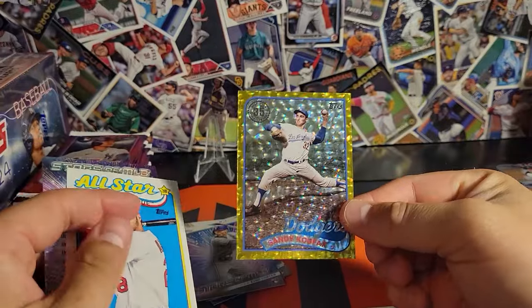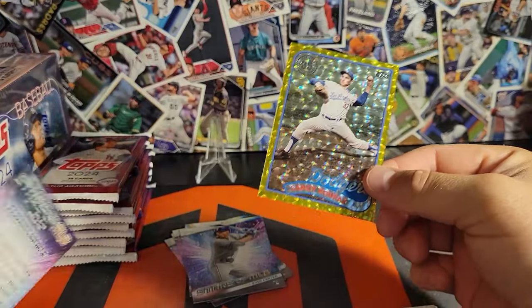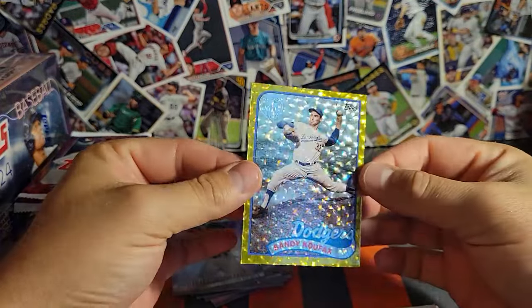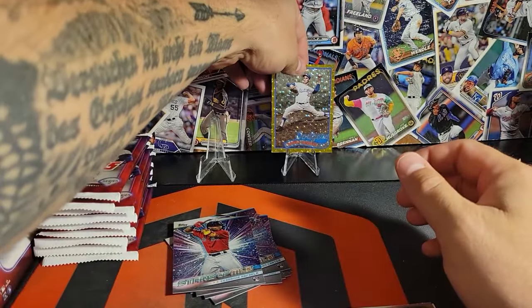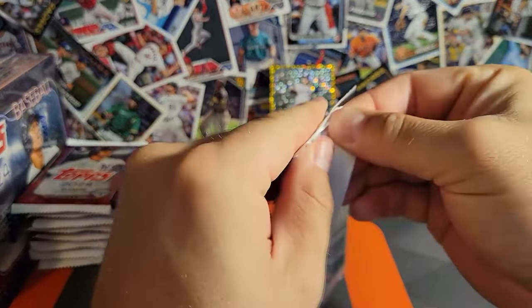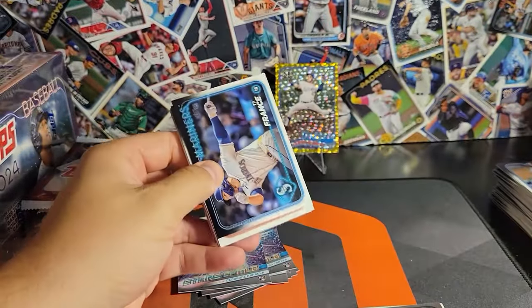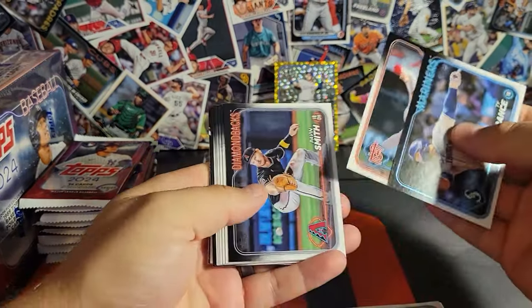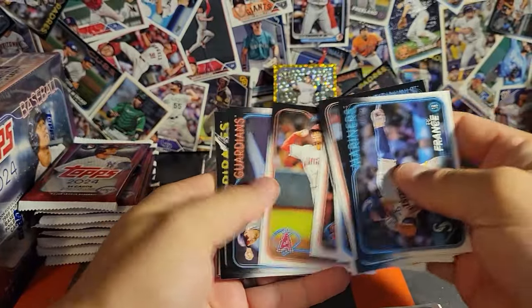Here we go — Sandy Koufax gold foil numbered to 50! Heck yeah, this is sick! We're gonna get Sandy up there. Starting this one off with a banger — a low-numbered Sandy Koufax on one of the foil cards. It's pretty good, we'll take it.